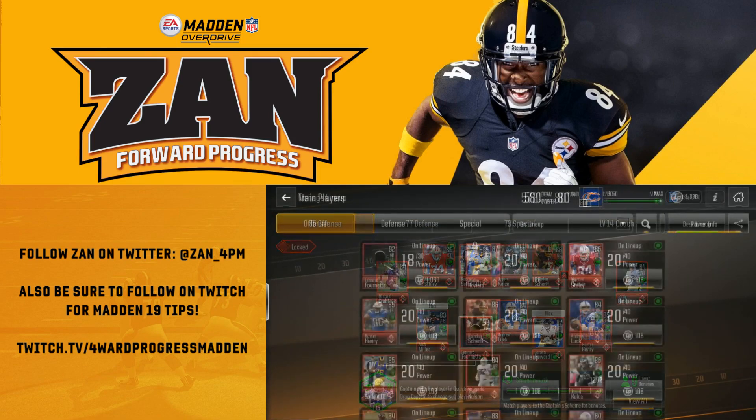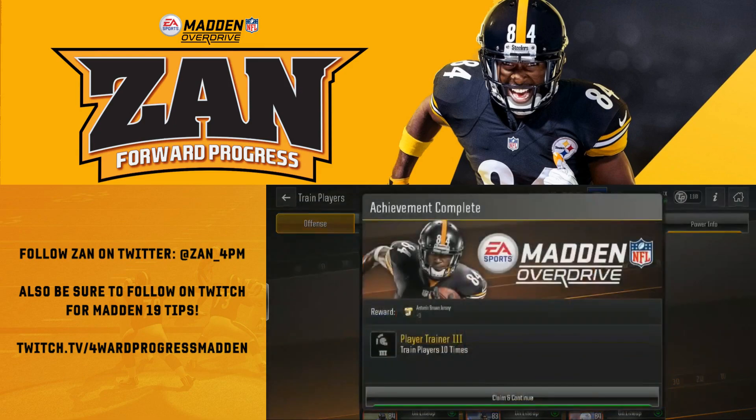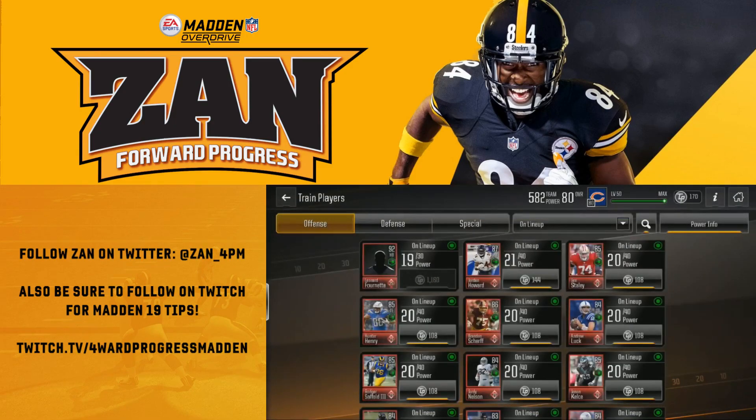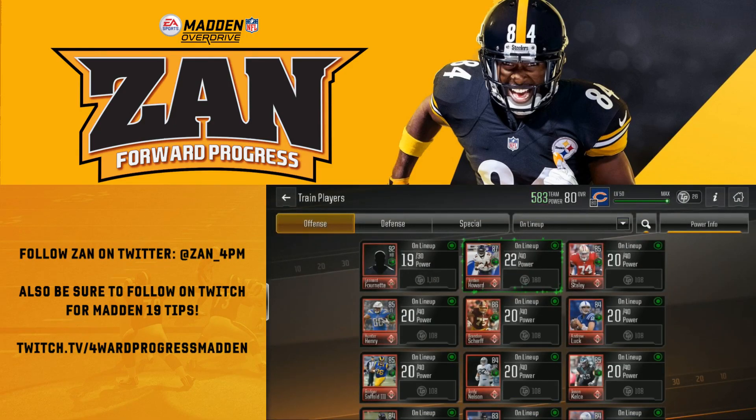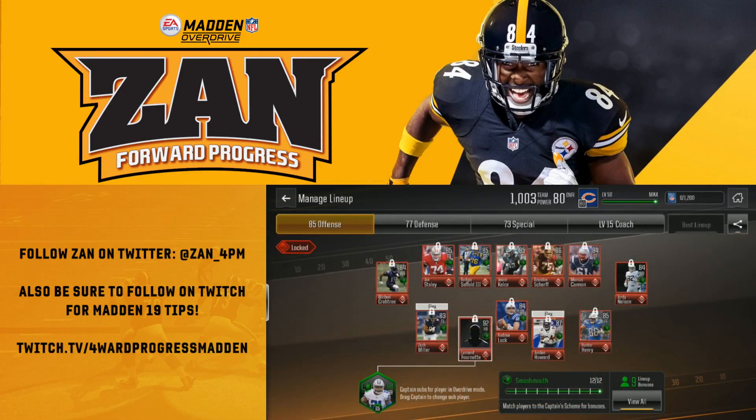We're going to go ahead and transition over and start to power up some of these players in our scheme. You can see here we're upgrading Leonard Fournette, George Howard, our offensive line, our quarterback Andrew Luck, tight ends, and receivers. Eventually you get your team power to a point where you are pretty good — I have 1,003 team power.